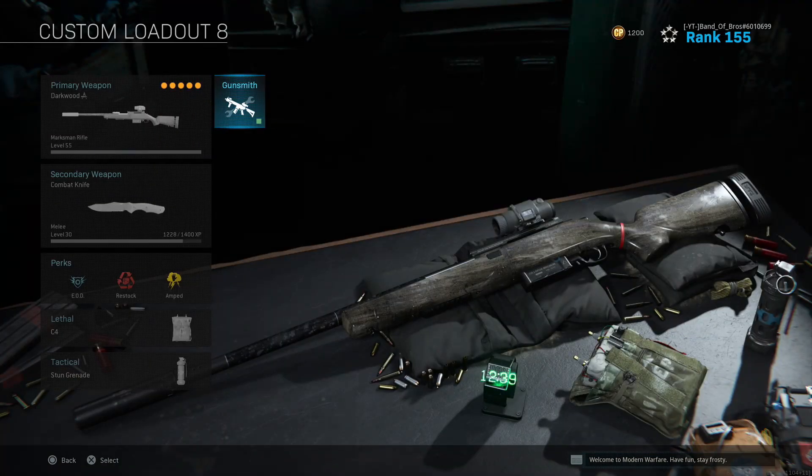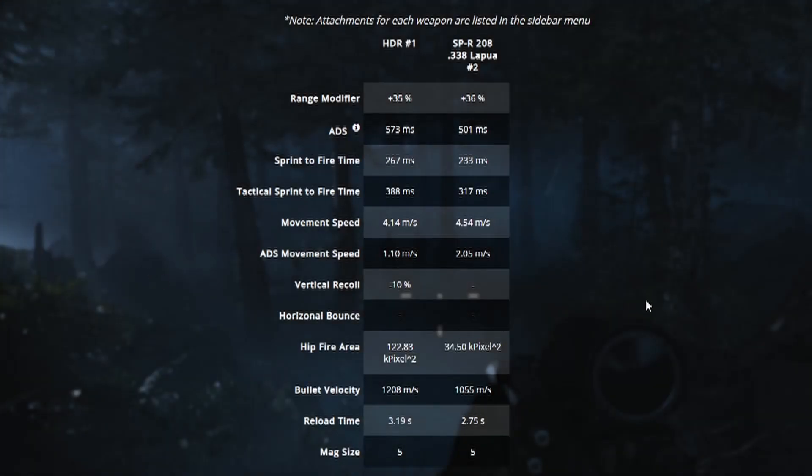Let's jump into True Game Data and take a look at the side-by-side stat comparison. For the range modifier, the SPR actually gives it a slight advantage — 1% more than the HDR. For ADS, the HDR will be just a little bit slower than the SPR. For sprint to fire time and tactical sprint to fire time, again the HDR is going to be a little bit slower.